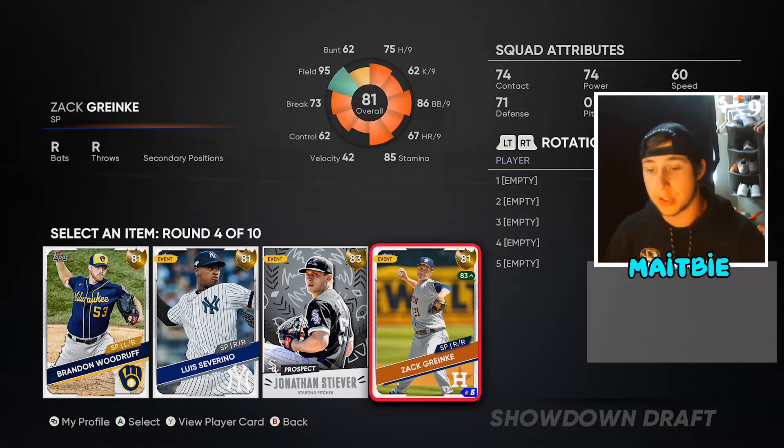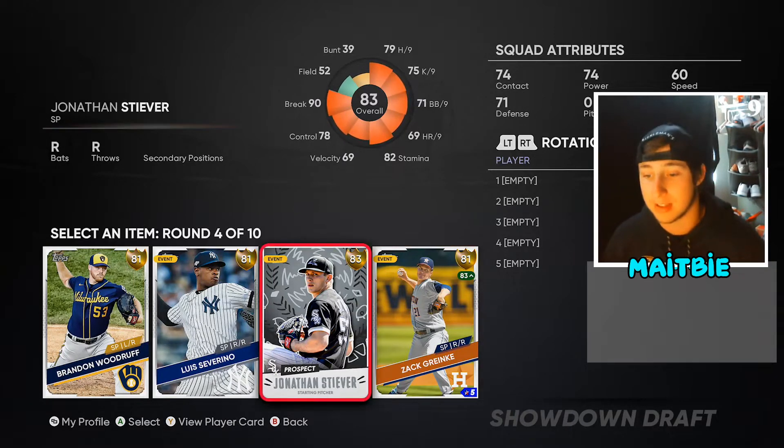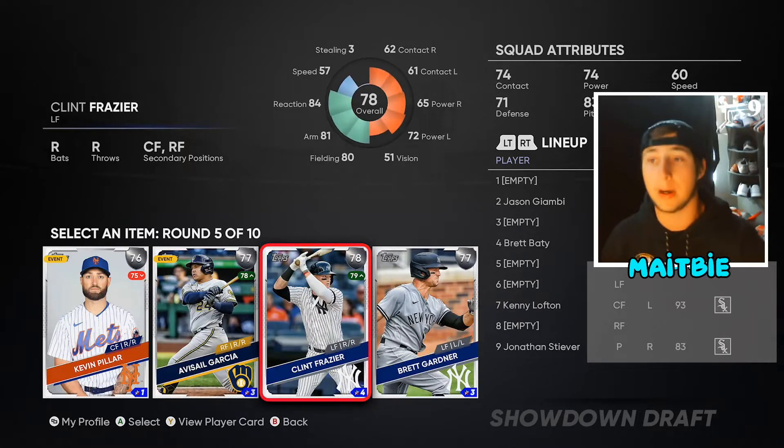As far as this round goes, when you're picking pitchers — this is against the computer — so pick the best per-nine. Whoever has the best per-nine is who you pick. Right now it's looking like Jonathan Stever has the best per-nines, so I'm going to pick him because he's going to perform better with those stats.